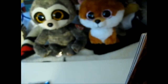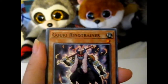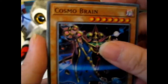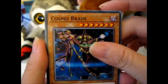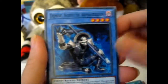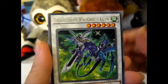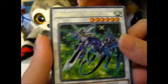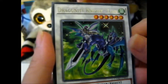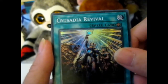So let's see what we get. A Goki Ring Trainer, Cosmo Brain, Zero Extra Link, Demise Agent of Armageddon — that was pretty cool. Here's a rare: Drag Unity Knight Loon. Super rare: Crusadia Revival.